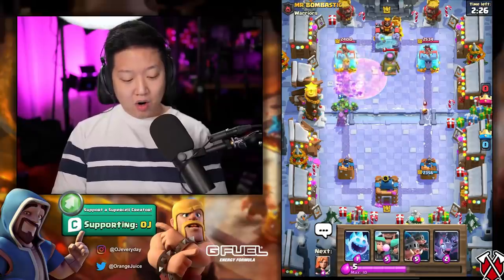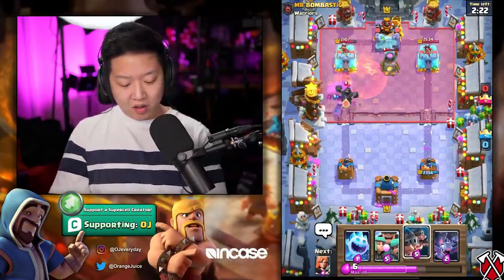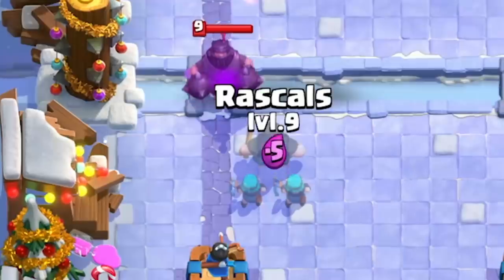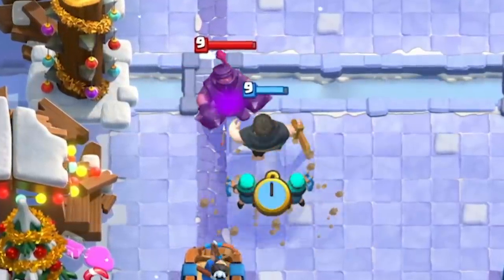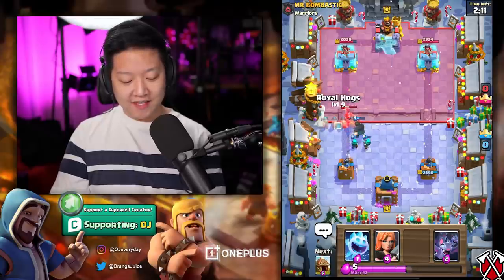My spear goblin hut's doing too much damage. I shouldn't have poison — that would have been infinite skeletons. That would have been so money. We're going to counter the mega knight with rascals — it's five elixir. He zapped. That's value.